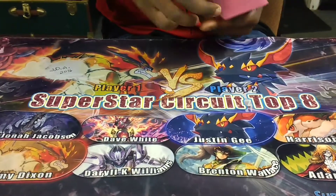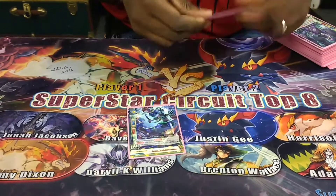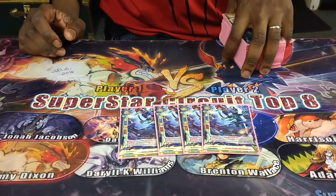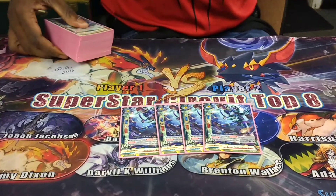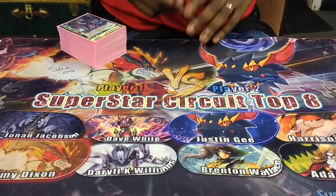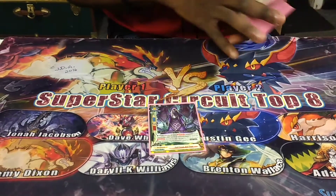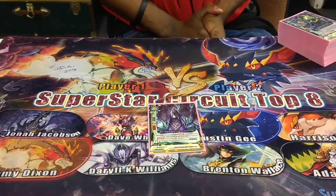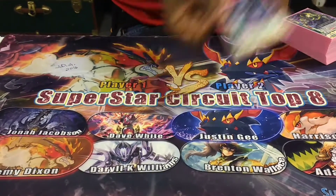For my size 0 lineup, I'm running 4 Lesser Fiend. I'm running No Jakku because he Ambushes and lets you draw, and his power is pretty decent for a size 0. I side him out depending on what I'm playing against — like against a Thor I side out one. Then just one Half Fiend Kid Yase, only one because you can search almost everything in this deck, so I don't find a need to run it at 2, but I do side another one.